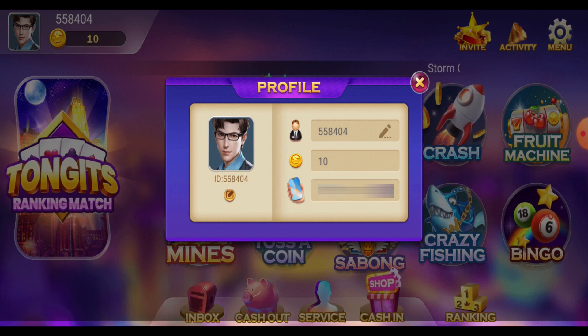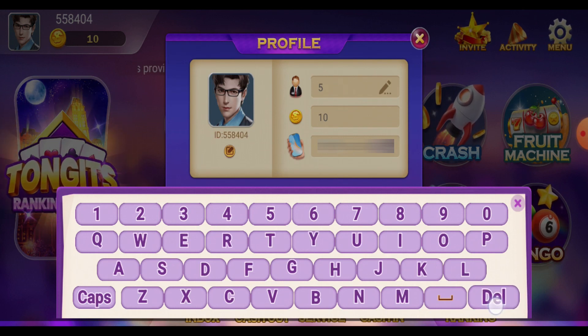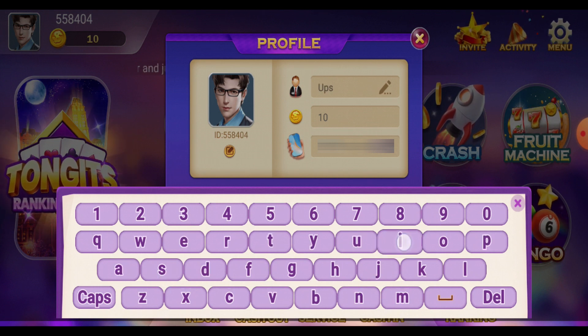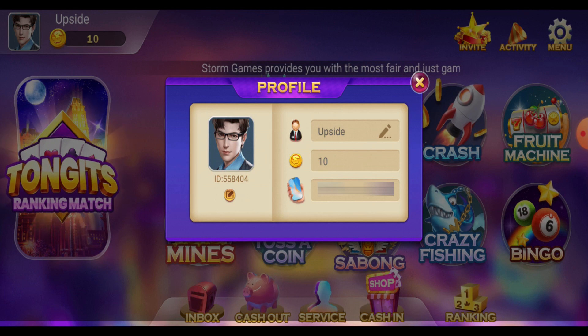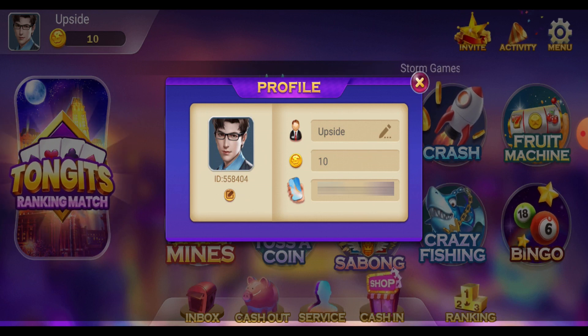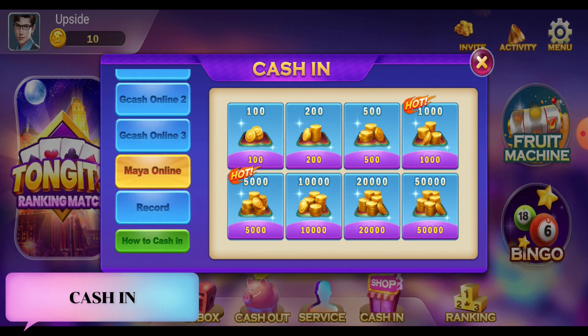You can also see here the number that you used for registering your account. We can update our name here — let's update it to Upside. So we've updated our name. Now let's go and cash in on our account. You can cash in either through GCash or through Maya.